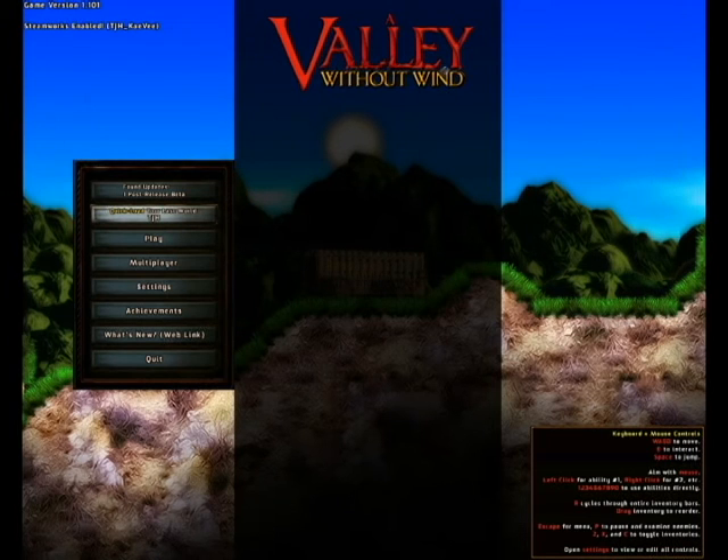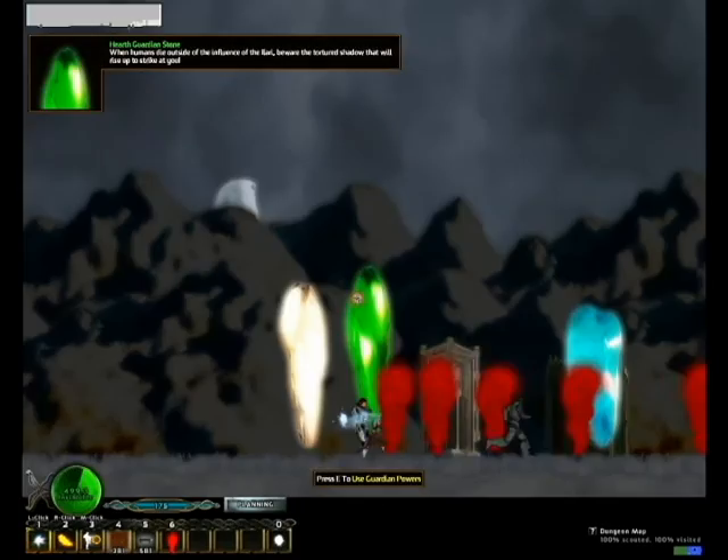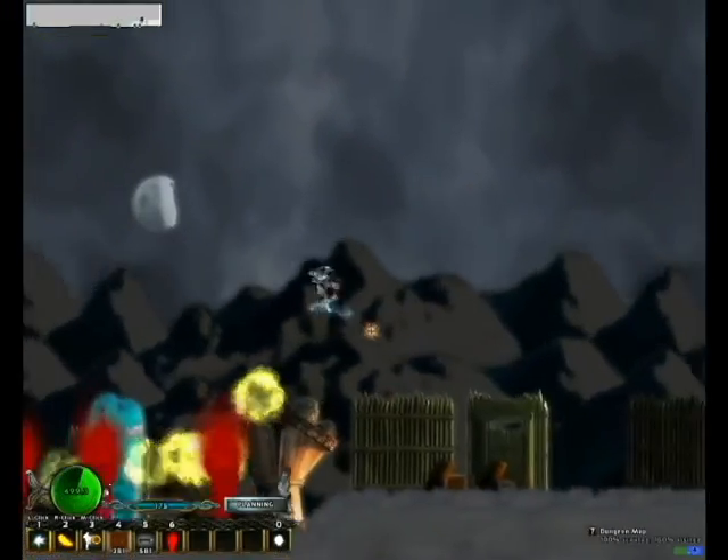This one is A Valley Without Wind. It's a sandbox game in the Unity engine. I'm going to go ahead and load it up and show you what it is. I'm going to back up my world before loading and show you what this is all about.